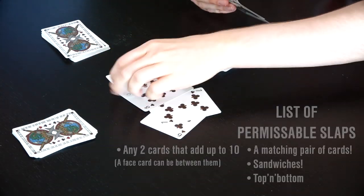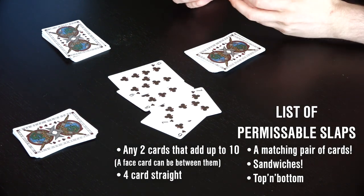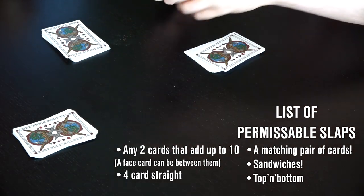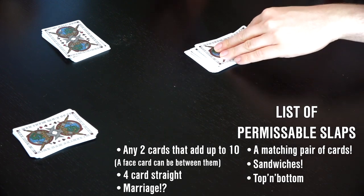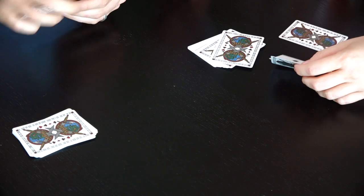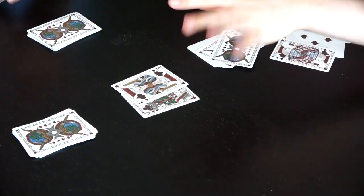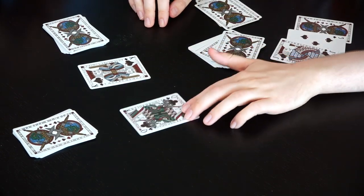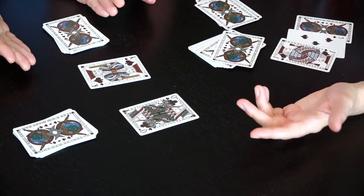The next one is four in a row — basically four cards in ascending or descending order: six, seven, eight, nine. They can go through the ace as well, so you can have queen, king, ace, two. Those can be slapped. And lastly, you have what we call marriage: if a king and a queen are played in either order, that's a marriage and can be slapped. Also, since this isn't a game that conforms to heteronormative ideals, if you have a king followed by a king or a queen followed by a queen, you can slap that as well — because they're pairs. So those are all the ways you can slap.